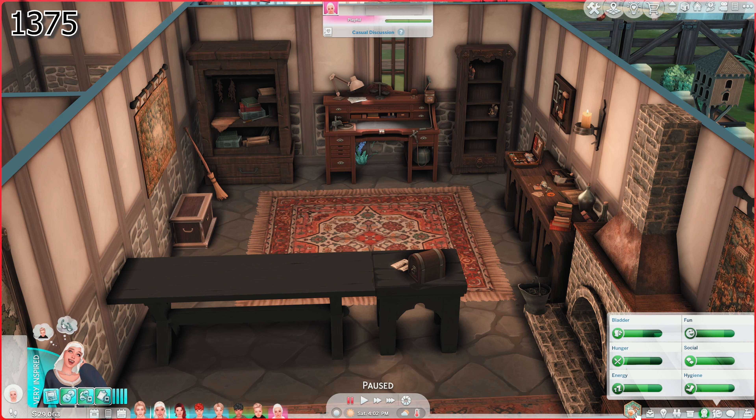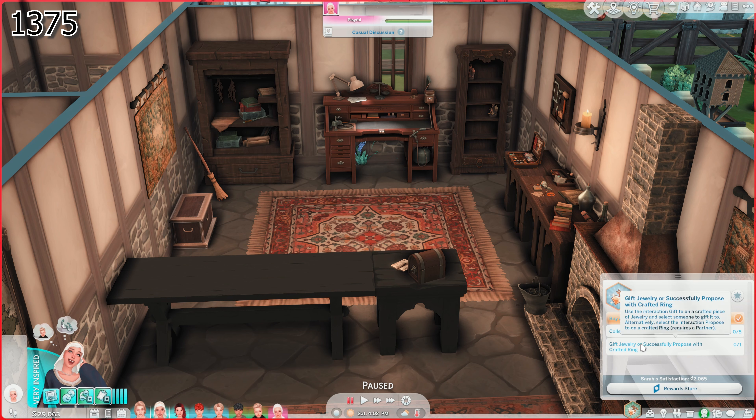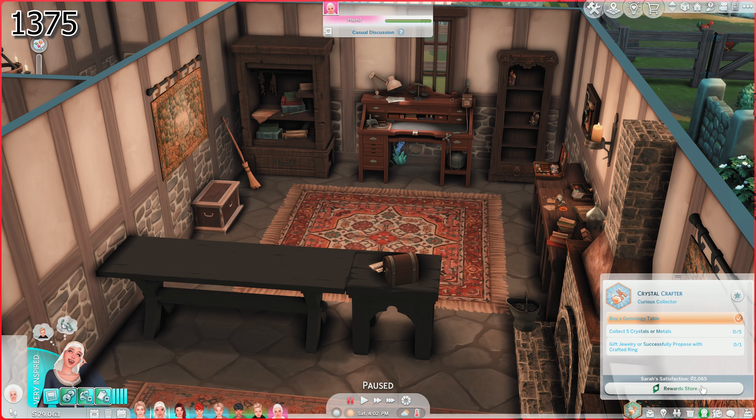I also went ahead and changed her aspiration to the Crystal Crafter. I thought this would be fun to try out with her. She asked to buy the gemology table, so we did. She has to collect some crystals and metals, and we have to gift jewelry or successfully propose with a crafted ring. Whatever we make, we could maybe gift to the king and queen — that's what I'm planning on doing.